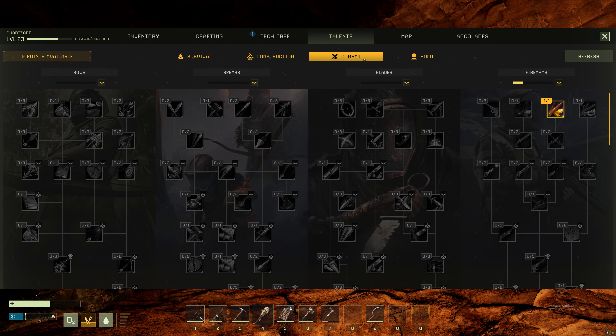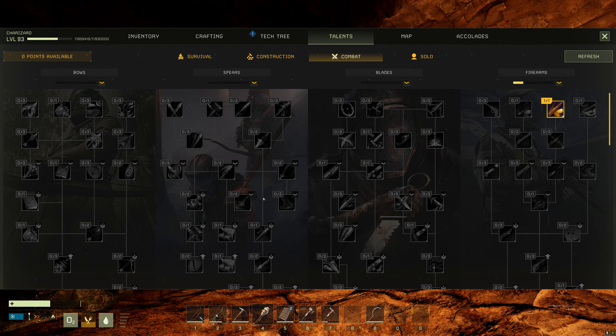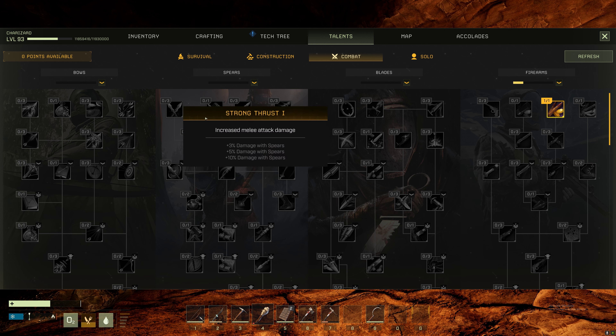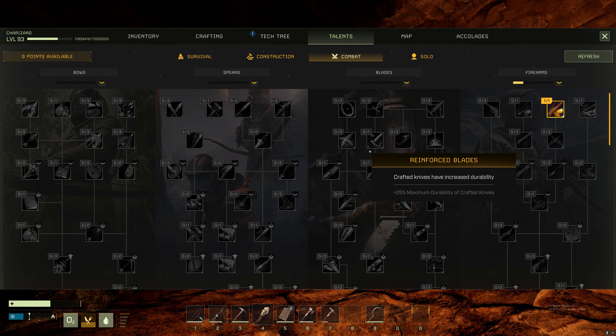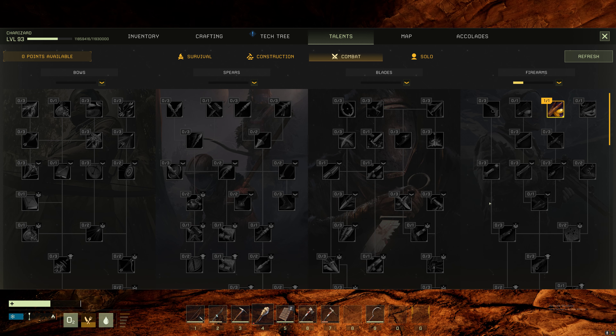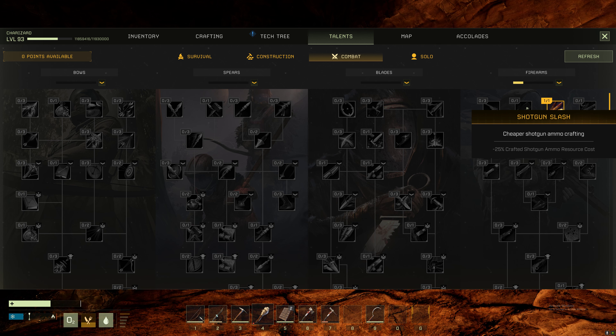For combat, I only chose one talent: 25% reduced ammo crafting resource cost - I can go with that. I don't use spears or blades much; with the way they made the game the damage difference isn't huge. I mostly use rifles; they added a pistol I haven't tried, and I rarely use the shotgun because it makes it too easy. I think it kind of takes the fun out of the game. I'll stick with the rifle.